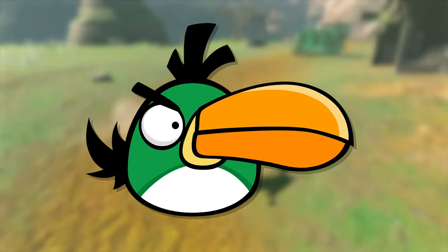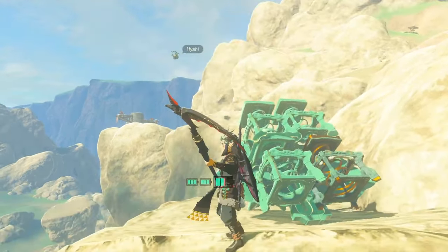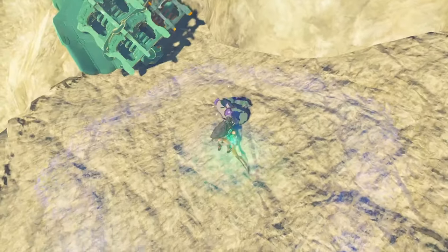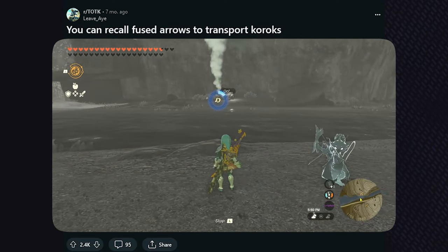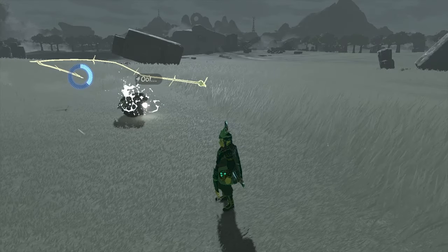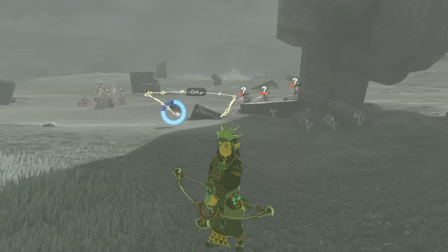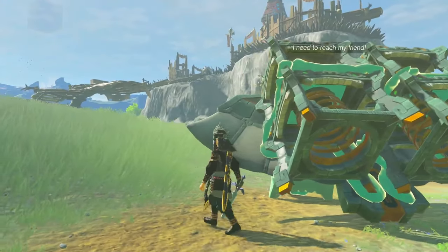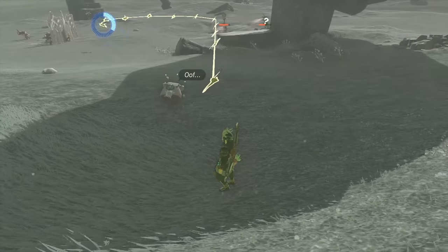Boomerang Bird Hal. Naturally, all we gotta do is put a boomerang on him and launch. Well, that was a lie. Fused boomerangs don't make objects return, and Koroks can't be fused onto your weapons. But thanks to a Reddit post, I realized there was another method. By Ultra Hand fusing a Korok to a boomerang, we can simply use Recall to get it to follow the thrown path and reverse. It honestly isn't even that bad and I managed to take a construct down with our version of Hal. Though it is a little unfaithful to Angry Birds since we don't use a launcher, but this was the best I could do.